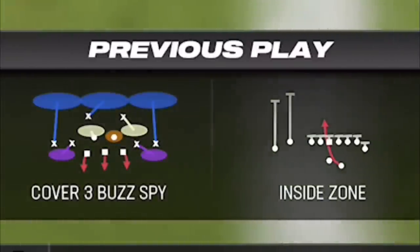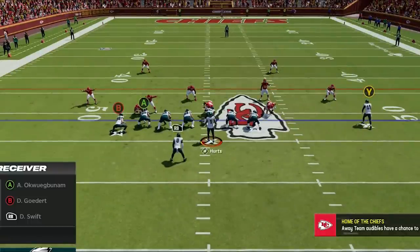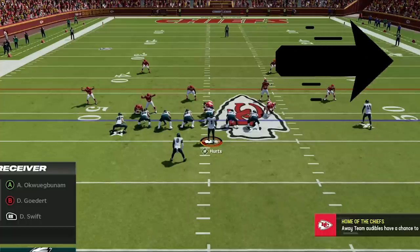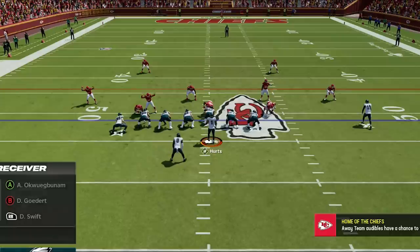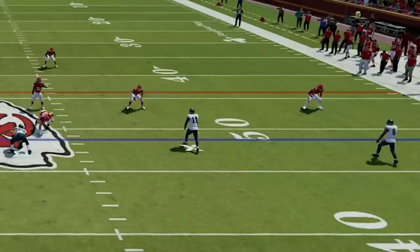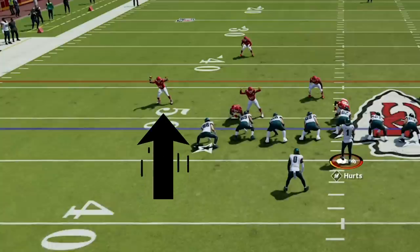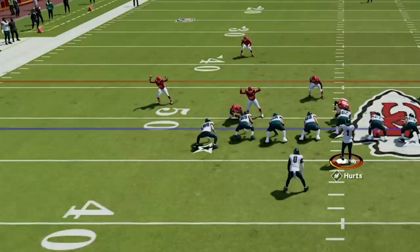My opponent has really been running only the cover 3 buzz all game, and I have the perfect play for that defense in the PA double post. The most important thing when setting up this play is that you need to be on the hash mark to the open side of the field, as this spot will alter the defense's pre-snap alignment. The safety will drop back and cover the deep middle, and since I'm on the hash mark, that safety will always start cheating over to the two wide receiver side — the game is programmed in a way where the coverage doesn't respect the tight end's speed. The cornerbacks on the receiver side start at an 8-yard depth for cover 3, but the cornerbacks on the other side start a few yards closer, as they think they are much faster than the tight ends and can't get beat deep.